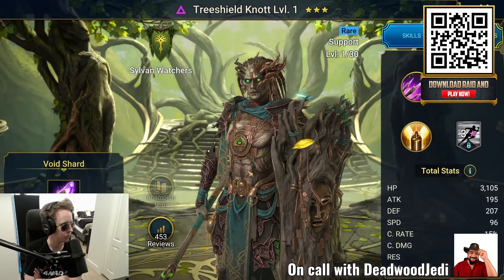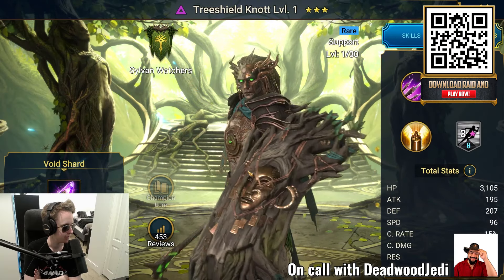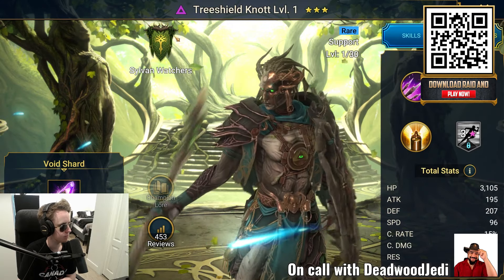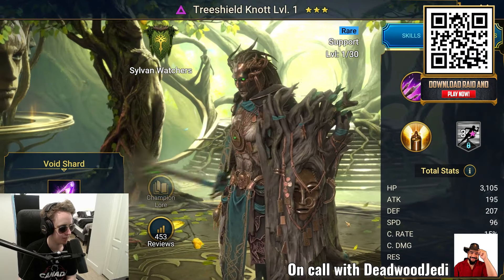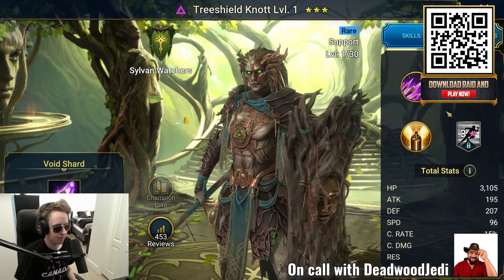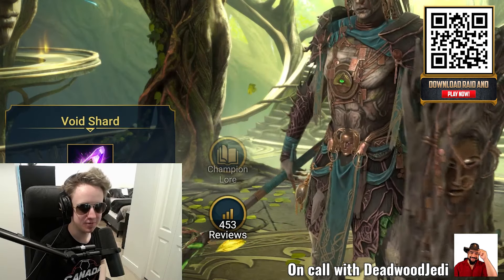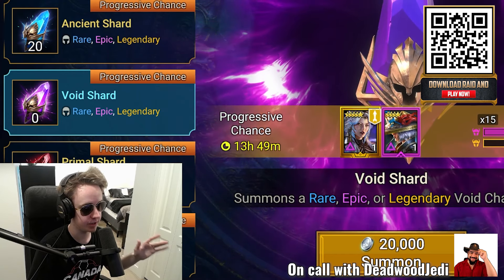One final pull — we got another rare: Tree Shield Knot. This is one of the newer factions, the Sylvan Watchers — kind of a wood elf, nature druid type. This guy is really fun because he can revive your champion if anybody dies. He's a good healer and protector — really nice pull. That's a really good start on our pulls overall.